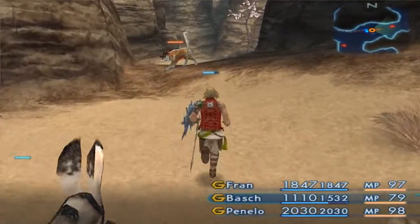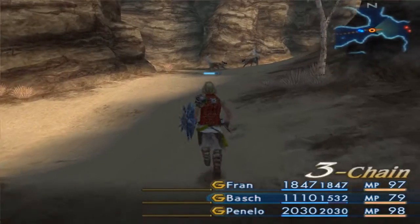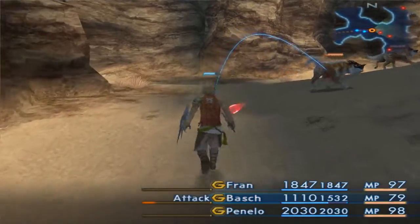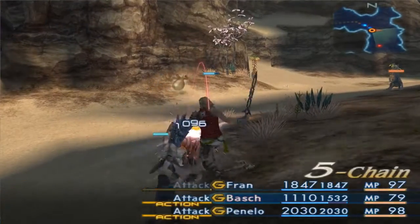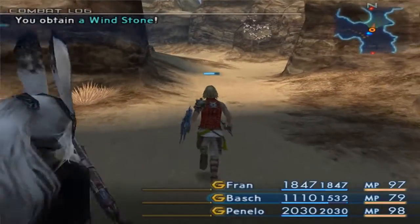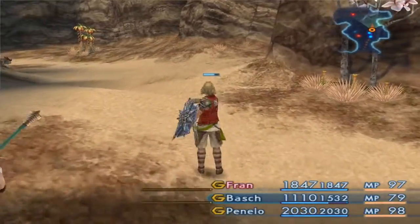An airship would get us there rather quickly, and we could have gone to Nalbana Fortress quite a long time ago if we'd really felt like it. But up until now it hasn't been required. Considering the non-linearity that exists in the game, you can access areas like where we are now long before it's actually necessary.